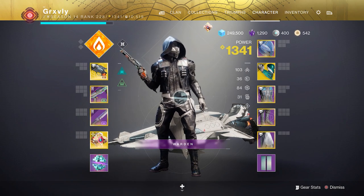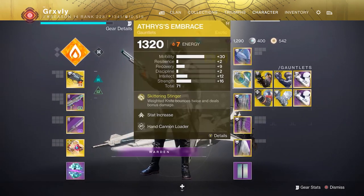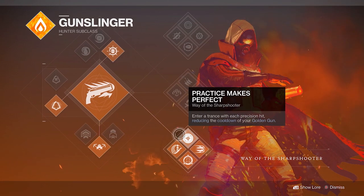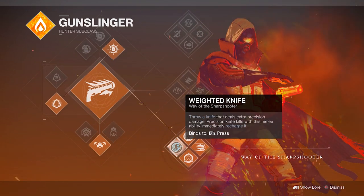What makes this build actually take skill is three things: Bottom Tree Gunslinger, Hawkmoon, and Ethere's Embrace. Starting off with Bottom Tree Gunslinger, many of you guys probably already know why this is such a skillful subclass. It heavily relies on you hitting critical shots in order to activate Practice Makes Perfect as well as Knock 'Em Down. On top of being precise with your weapon, you also get the Weighted Knife melee, which will allow you to one-shot other guardians, but only if you hit them in the head. In a skillful player's hands, this is one of the strongest subclasses in the entire game.